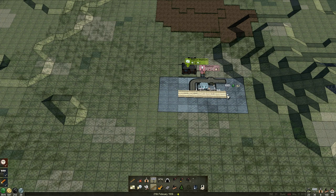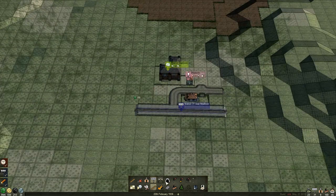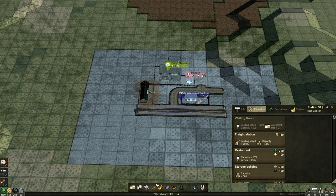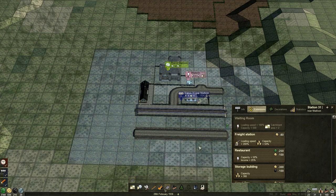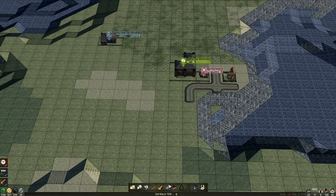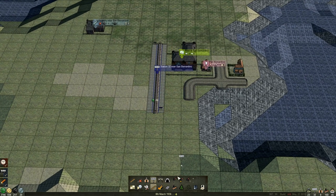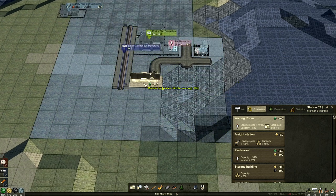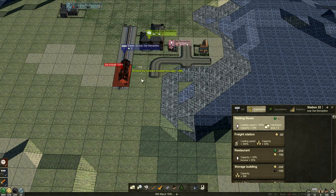We're going to go there and extend the station that way. We'll definitely need a waiting room on there otherwise we're not going to reach anything. We'll put it there — that should give us all the room we need to start with. We could build a road down here and let them start building up there eventually. We're getting to the point where we can start building roads for our cities to expand in our desired direction. Eventually we might go for multiple stations in a city.